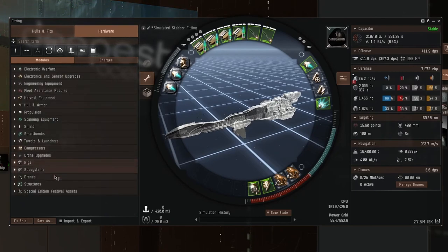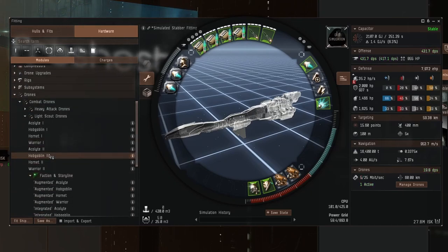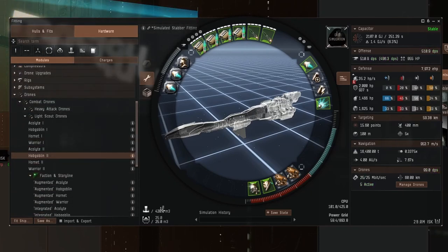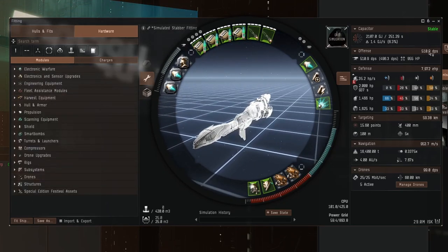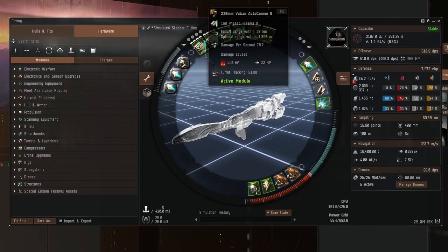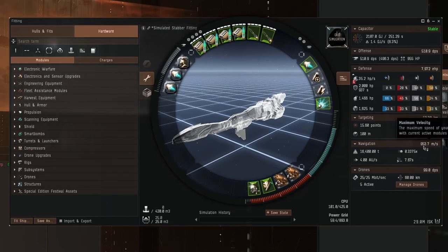We'll also put some drones in because the drone bay is lying empty. It can hold five drones, so five Tech 2 light drones. That gets the DPS up — 510 DPS, that's quite respectable. Optimal range 1,350 meters, falloff range 20 kilometers. The heavy assaults go out to 17 kilometers, so that's probably about right.